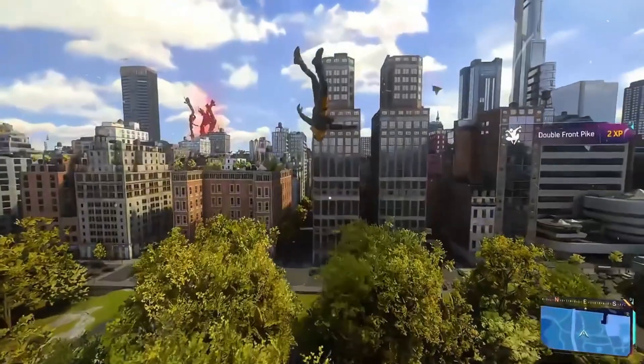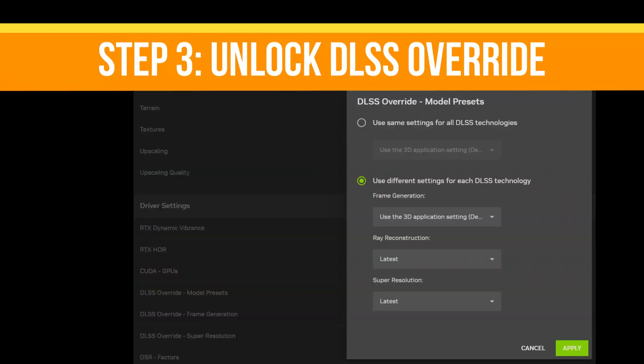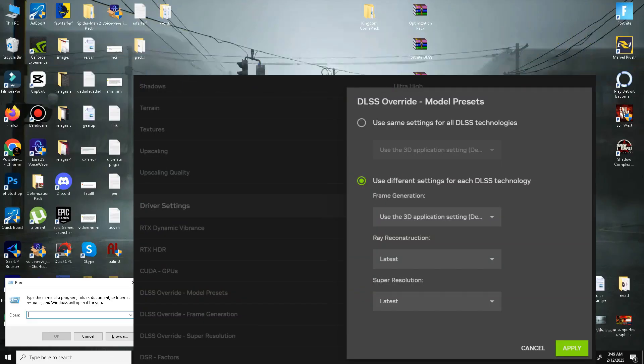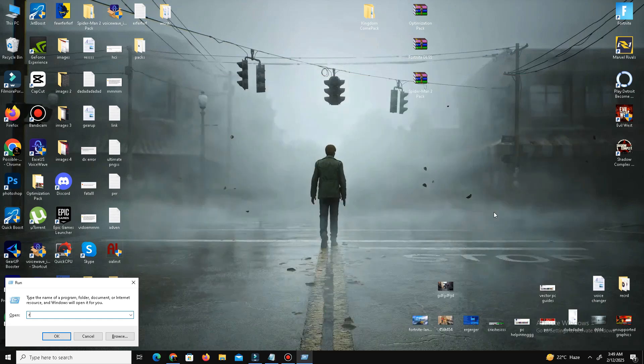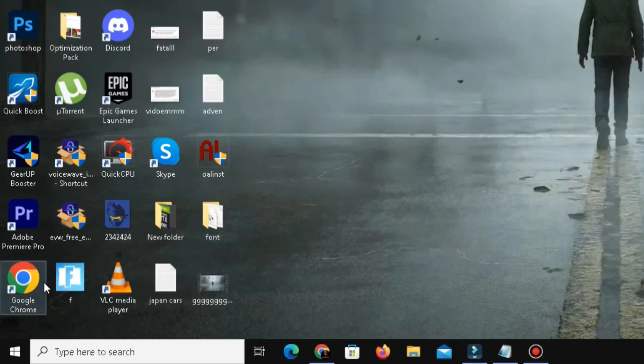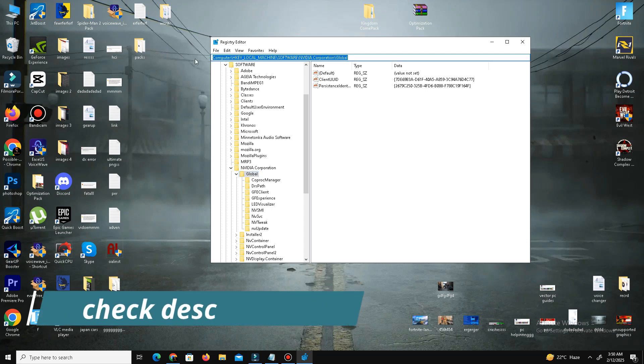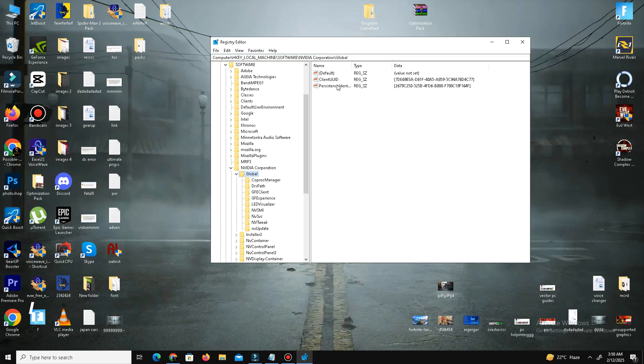Step number three is to unlock the DLSS override. Look for the DLSS override option, and if you don't see it, enable developer mode. Open the Run dialog box by pressing Windows key plus R, type regedit, and press Enter. Navigate to the location you can find in the description, create a new DWORD value named DLSS Override, and set it to 1. Then restart your PC and reopen the Nvidia app.